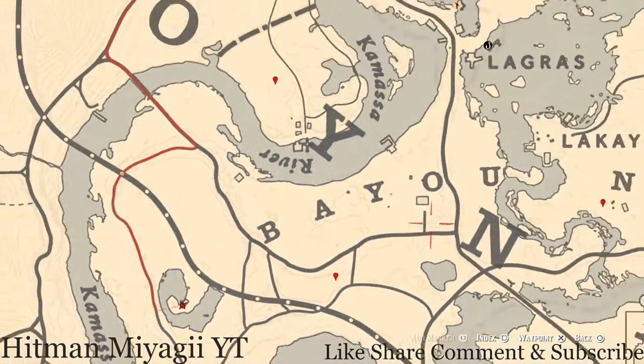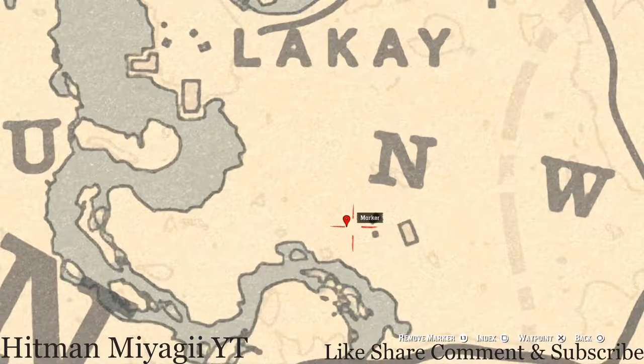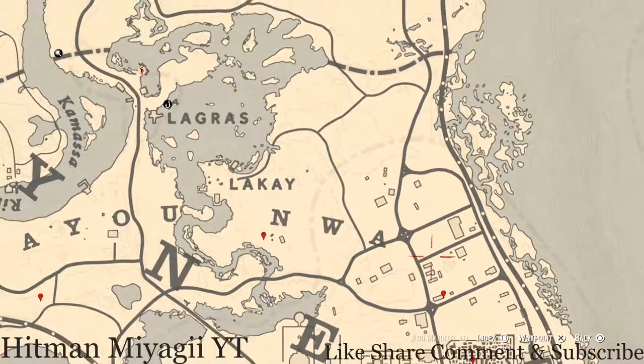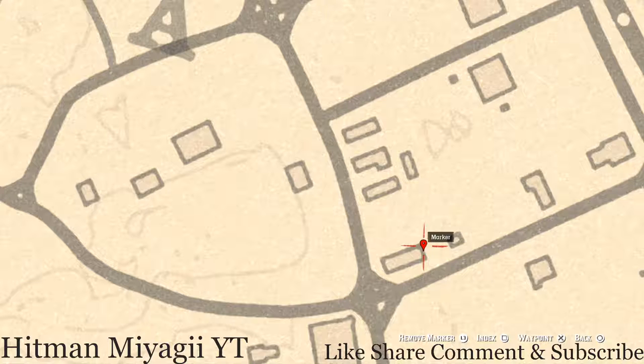Over at our next marker by the inn, you guys will get a bird egg — it's an egret egg. It's in a tree; shoot it down with a varmint rifle or a bow using a small game arrow. At our next marker, right behind this house there's a porch or deck area. On a table on that porch you guys will see a family heirloom — a horse hairbrush.